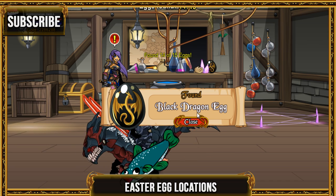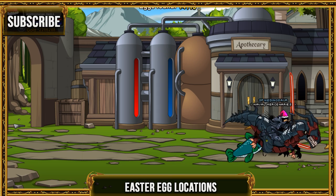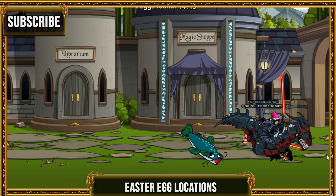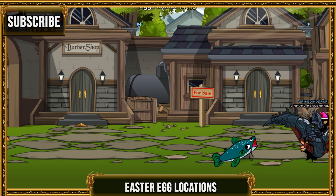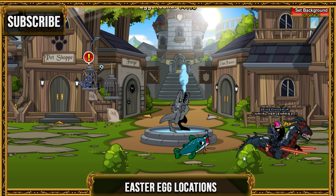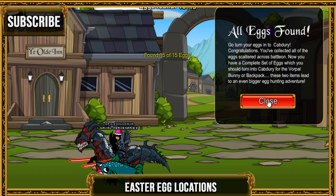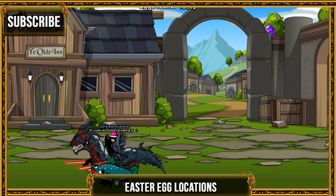My best bet is that the last egg is all the way on the other side, so let's go all the way over there. There's none on this screen. Let's go past here — oh my god, they're vicious! It's right here. Now you've found all of them — that's all the locations, guys!